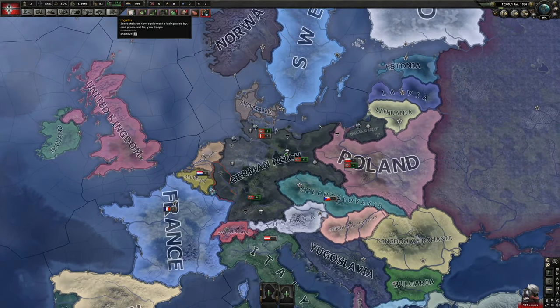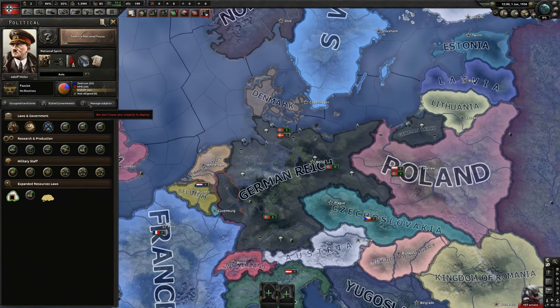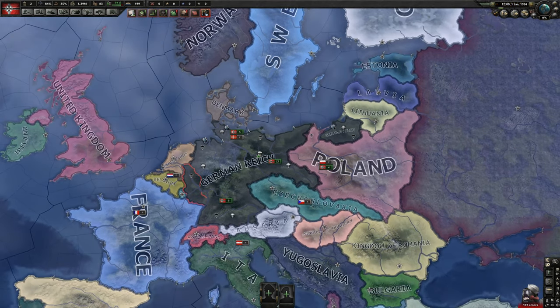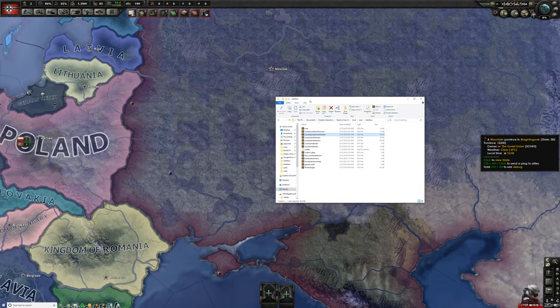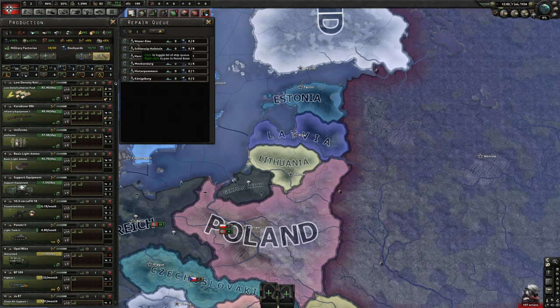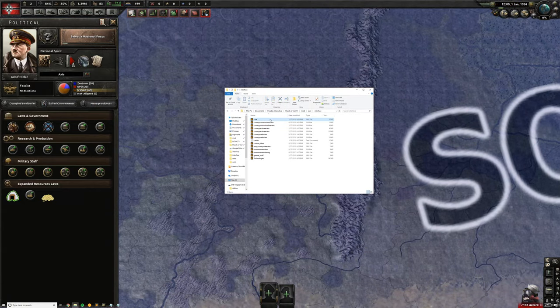Another surprisingly difficult thing for me was this dog picture showing up in the background of the fuel section, in the occupied territories images, and also in the repair queue. What that means is that it can't find the image for the background, so it just places the dog there. In order to change that, I had to go into my interface and change two files: I had to replace the general stuff file, and I had to replace the production tab file. The production tab file fixed the issue with the repair queue, the general stuff file fixed the fuel issue, and the core file fixed the occupied territories — so this core file also needs to be replaced.